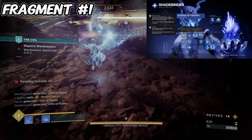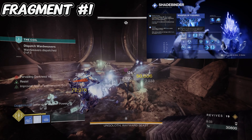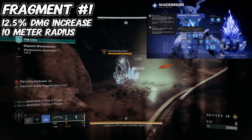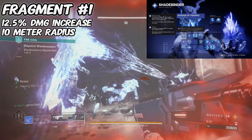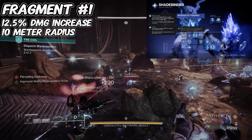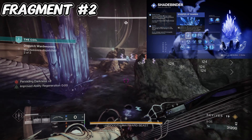For the first fragment I like to use Whisper of Fissures — increases the damage and burst size when you destroy a stasis crystal or defeat a frozen target. Specifically a 12.5% damage increase within a 10-meter radius, which is great when every single one of our stasis crystals triggers that. If we can put five down with Hail Barrage on our Verglas Curve, we'll be doing a crazy amount of damage to groups of enemies.